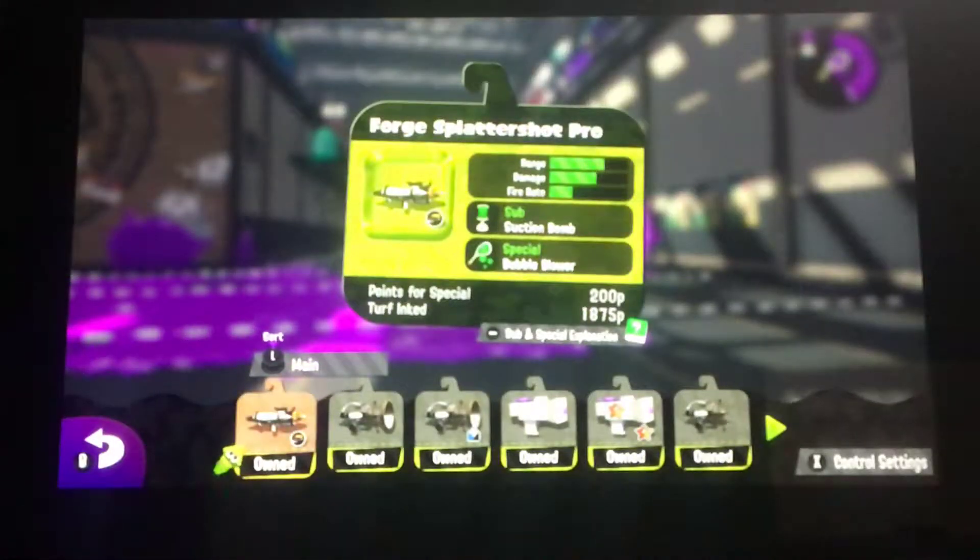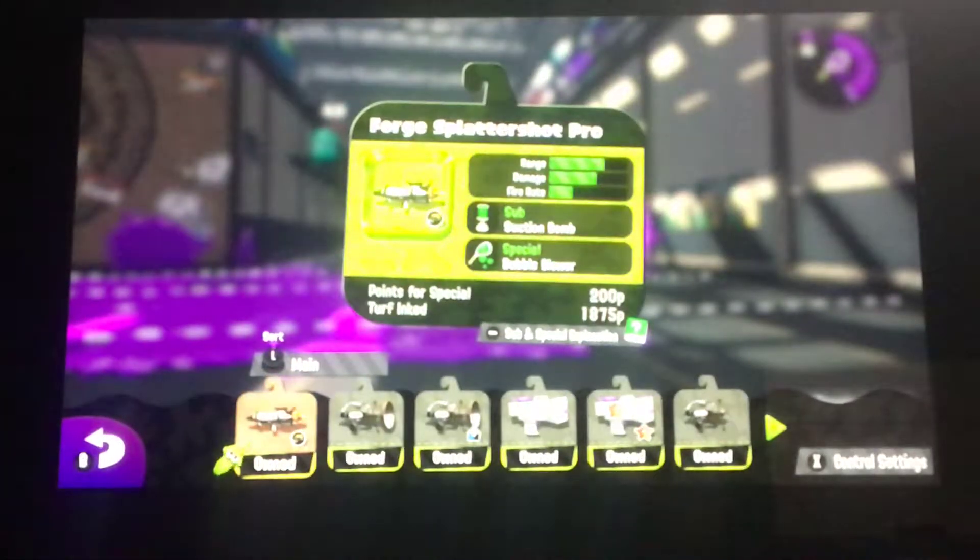By the way, I want to let you know the unlock levels. The Splattershot Junior is your standard weapon and is immediately unlocked. The Custom Splattershot Junior is unlocked at level 4. The Splattershot is unlocked at level 2. The Tentatek Splattershot is unlocked at level 5. The Kensa Splattershot cannot be unlocked normally since it's limited. And the Splattershot Pro is unlocked at level 10 together with ranked battle.